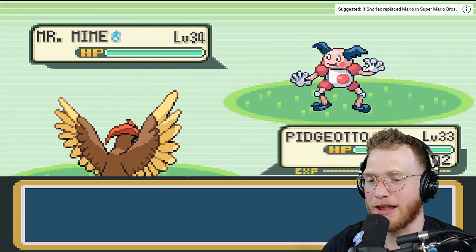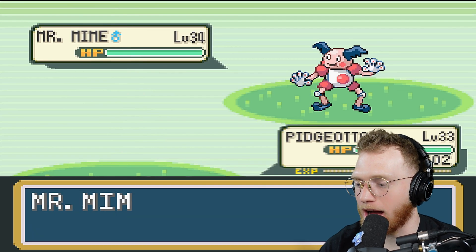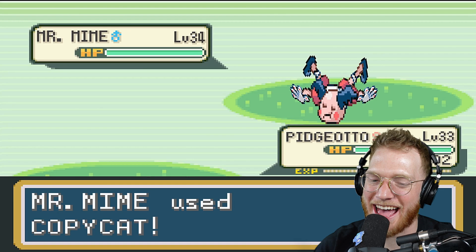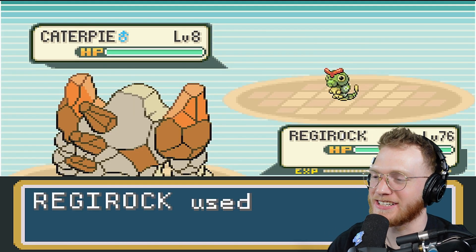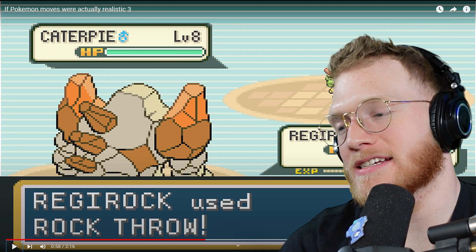Diglett used Dig — Diglett drowned because they're in the water! Cubone used Bone Club — Growlithe loves the bone. Pidgeotto uses Fly against Mr. Mime — Mr. Mime uses Copycat, tries to fly, and just falls on his head.